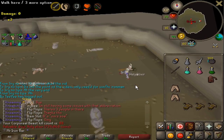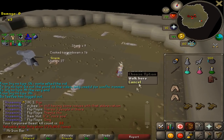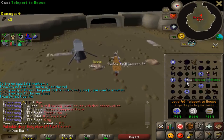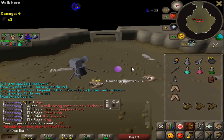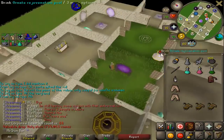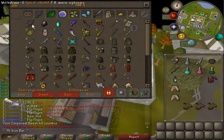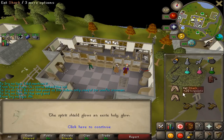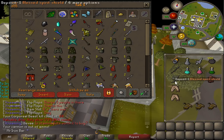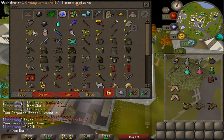Holy Elixir! Kill number 88! That's the type of feeling I'm looking for. We got the Unblessed Spirit Shield, and now we got the Elixir. Can I combine this, or do I need to be at an altar? Nice, you can do it right here! Blessed Spirit Shield — all we need now is a Sigil and the rest is history.